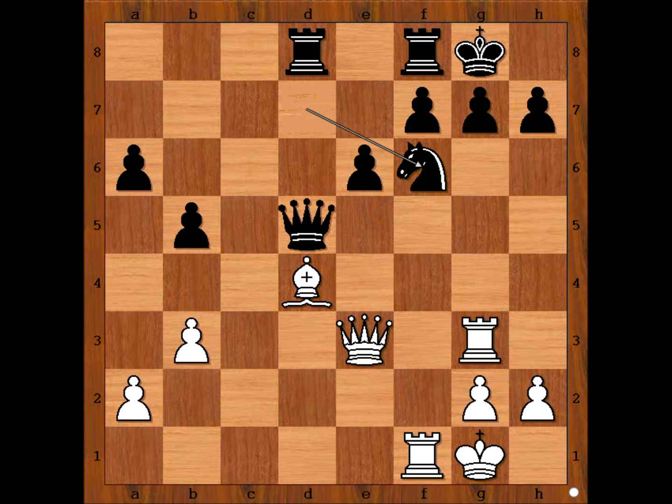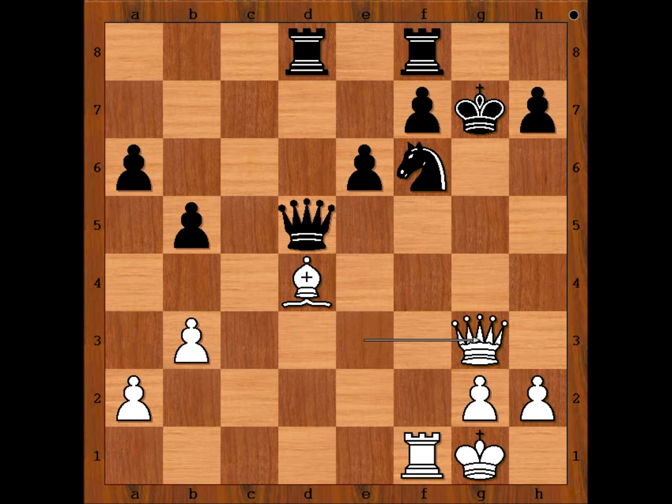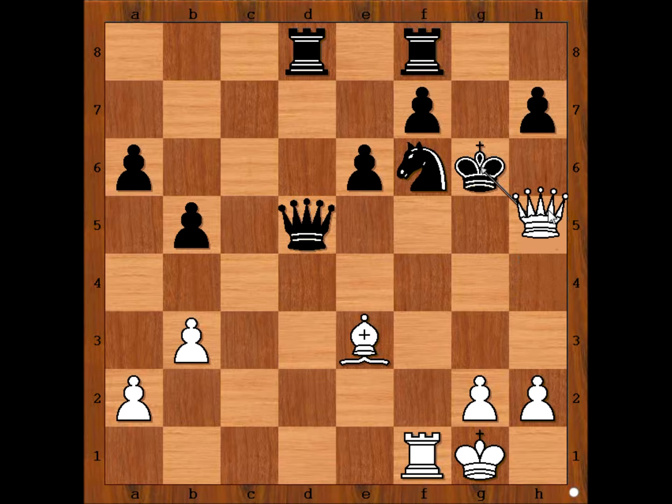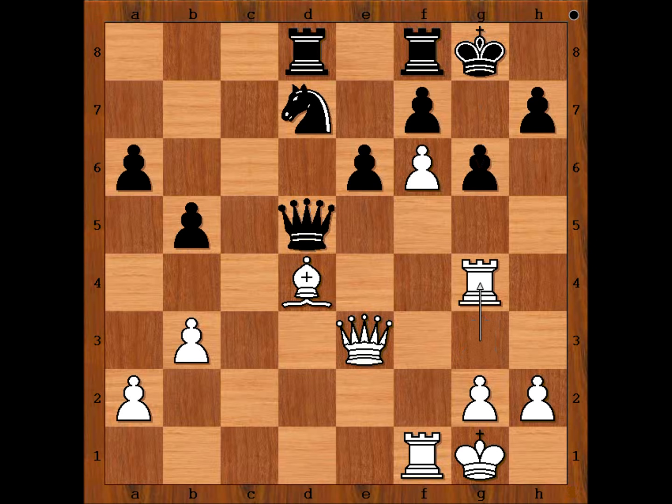If knight takes on f6, this is what Tal had in mind: rook takes on g7 check, king takes rook, queen to g3 check, king to h6, bishop to e3 check, king to h5, queen to h3 check, king to g6 — checkmate. That is why Andersson played g6.